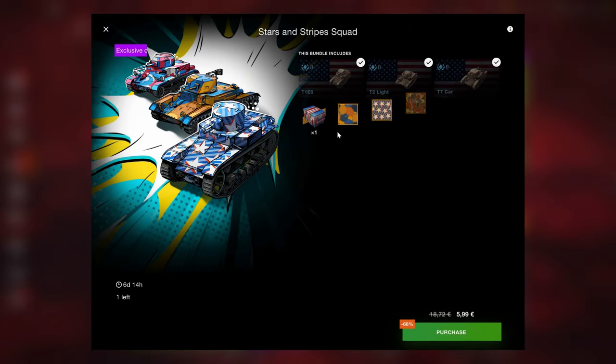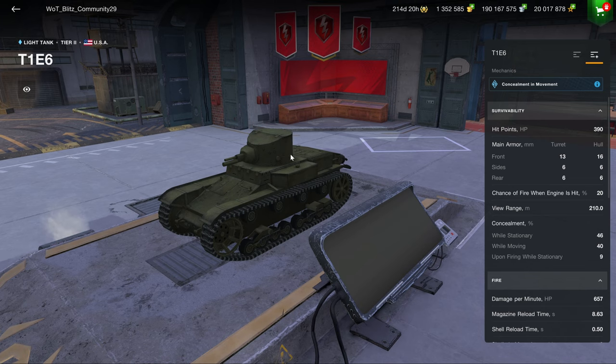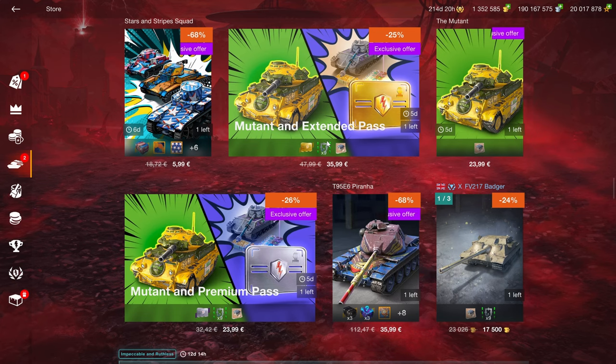In the tank section we have the meme vehicles - the T1 E6, the T2 Light, and the T7 Car. That's all they really are - memes. If you want to spend six euros on a meme you can do that, but I wouldn't. You can sell them for gold if you want, but remember you can't then purchase them back.